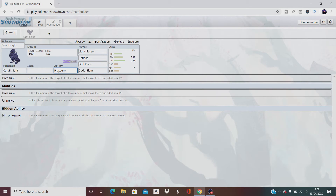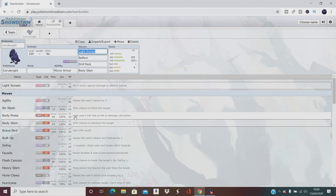Now for the ability. He has three options: Pressure — if this Pokémon is the target of a foe's move, that move uses one additional PP. Unnerve — while this Pokémon is active, it prevents opposing Pokémon from using their berries — not really good. And Mirror Armor — if this Pokémon's stat stages would be lowered, the attacker's stats are lowered instead. That's what you want; you want the hidden ability Mirror Armor.